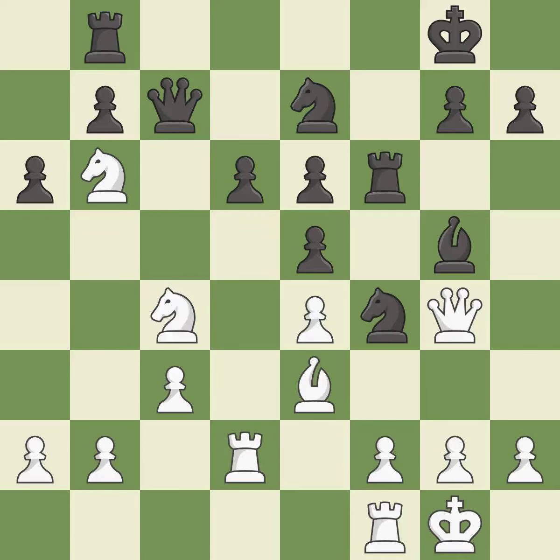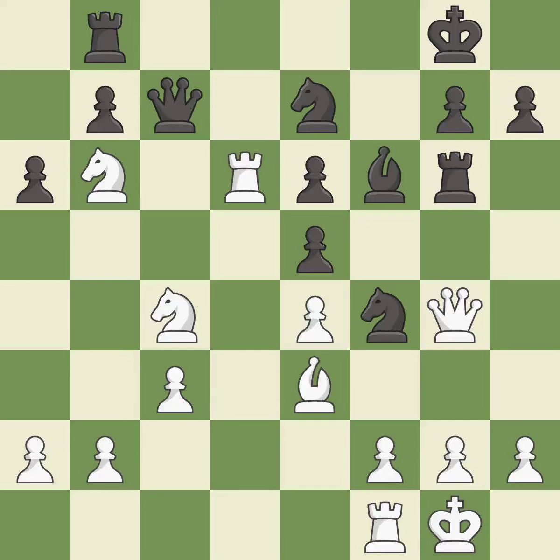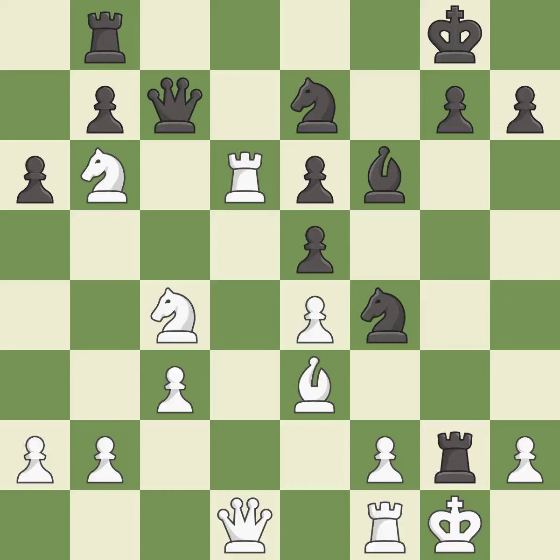This allows the knight to control more squares. This is the only move that works — it is a great move. This defends a bishop that was under attack and had no defenders. This is the only good move — it is a great move. This is the only move that works; this threatens to activate a rook by getting it to the seventh rank — it is best. This defends a pawn that was under attack and had no defenders — it is best. This moves the queen to safety — it is best. That was a free pawn — it is best.